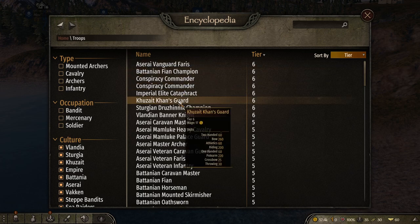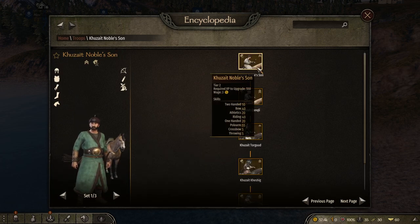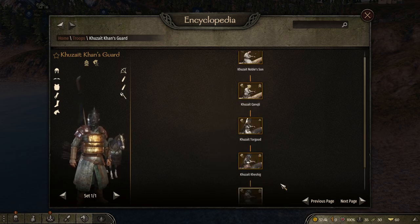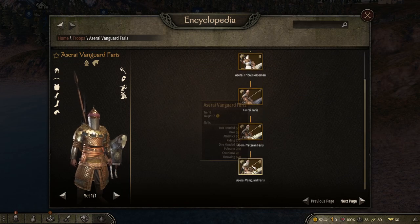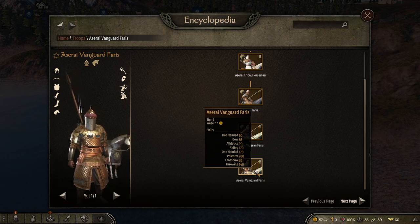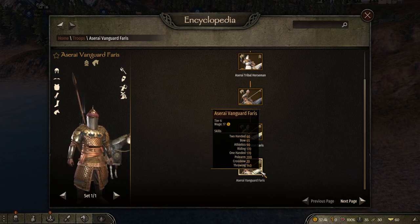For the Empire, you have the Imperial Vigla Recruit, which goes all the way up to the Imperial Elite Cataphract — one of the best cavalry in the game. Next, the Khazaits start as the Khazait Noble Son and make their way to the Khazait Khan's Guard, one of the best horse archers in the game. The Aserai cavalry is pretty close to the Empire guys, but the Empire cavalry is just a little bit better.